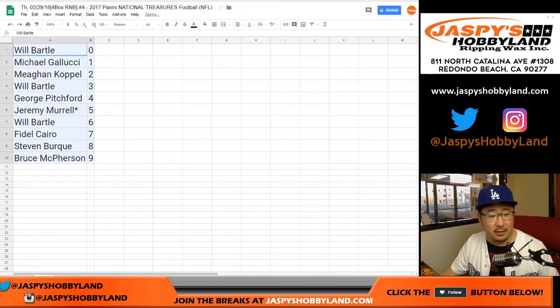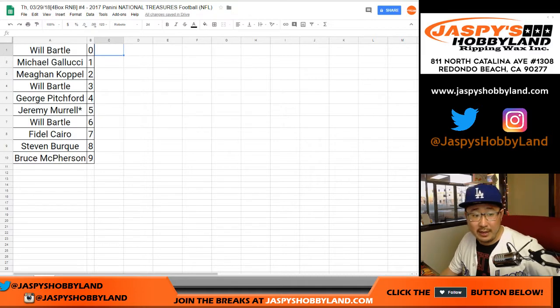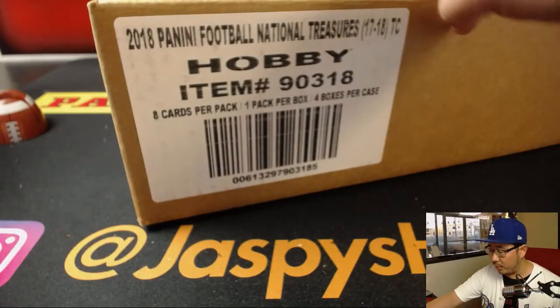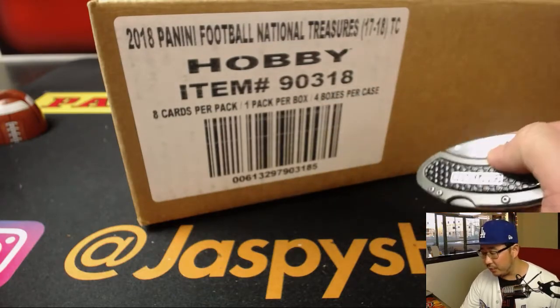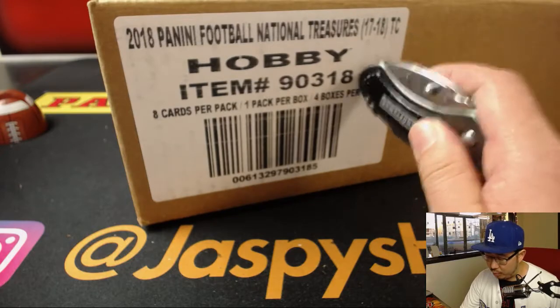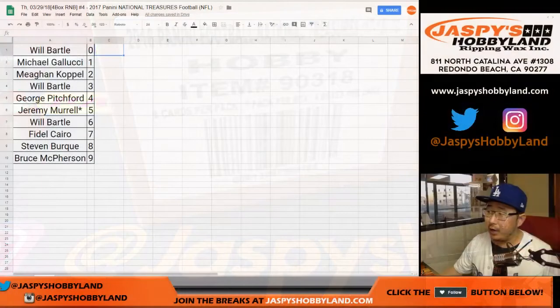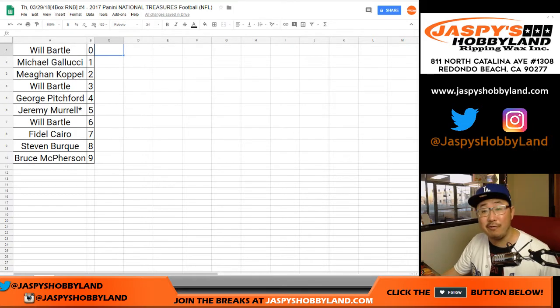Sort by column B, alphabetize by number. Feel free to trade if you'd like — I'll give everyone a couple extra moments here to think about trades. There's the full case right there. We'll post another random number block break; we have one more case in the store. We only have the random team break and the pick your team break currently on the store, so get in there while supplies last.